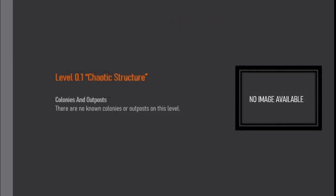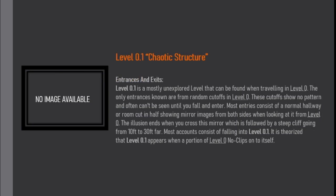Colonies and Outposts: There are no known colonies or outposts on this level. Entrances and Exits: Level 0.1 is a mostly unexplored level that can be found when traveling in Level 0. The only known entrances are from random cut-offs in Level 0. These cut-offs show no pattern and often can't be seen until you fall and enter. Most entries consist of a normal hallway or room cut in half, showing mirror images from both sides when looking at it from Level 0. The illusion ends when you cross this mirror, which is followed by a steep cliff going from 10ft to 30ft. Most accounts consist of falling into Level 0.1. It is theorized that Level 0.1 appears when a portion of Level 0 noclips into itself.